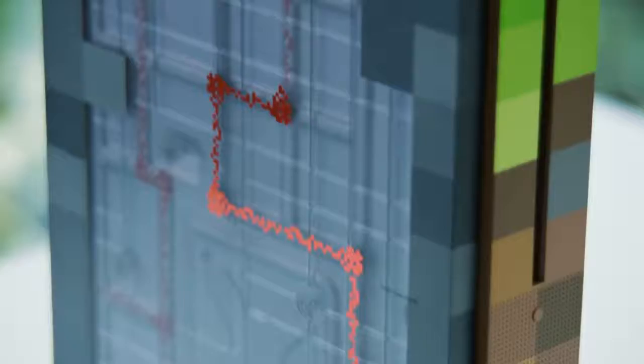It gets even cooler if you turn the console around. This is the very first Xbox One with a transparent casing. For those of you who harnessed the power of redstone in Minecraft, you can finally have an Xbox powered by it. The redstone trail starts here underneath the power button at the front of the console and winds its way around the inside back to the HDMI out and the power input. It almost feels like redstone is powering your favorite games and entertainment on this very special Xbox One S.